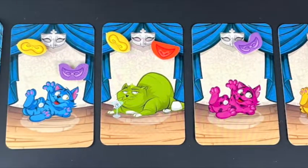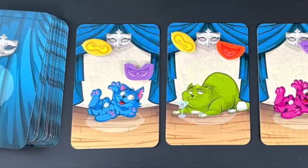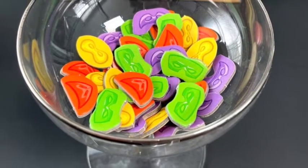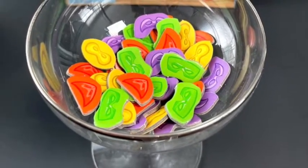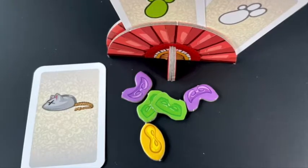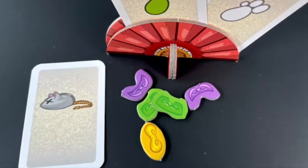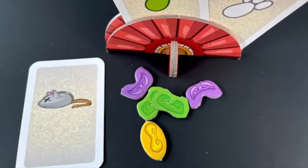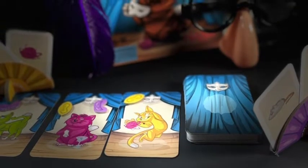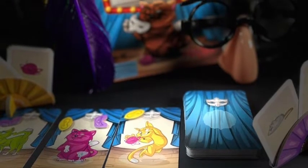Keep playing cat cards and guessing features until one player has revealed all three of their hidden features. You finish the round so that all players have an equal number of chances to guess other players' features. Then the game is over. You get one point for each of the other colored masks you've been given by the other players, and also one point for each unrevealed feature card still in your fan. The player with the most points wins!